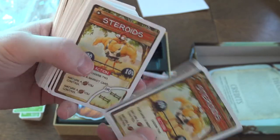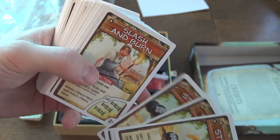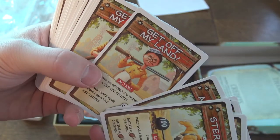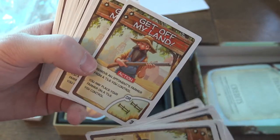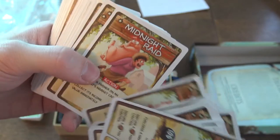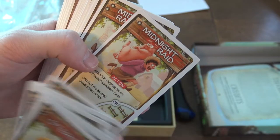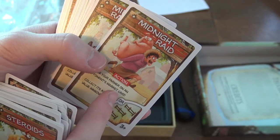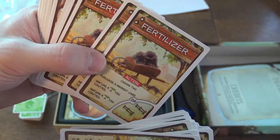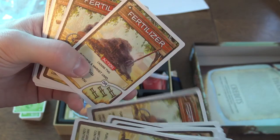So here we have — oh my god — Slash and Burn! Get Off My Land, Get Off My Land. Let's see: implements, actions — lots of them. Oh, that's a lovely picture. Midnight Raids — 'place your farmer on an opponent's market cards, collect its income value immediately.' Lovely! Fertilizer, and small one, big one, and some other combine harvesters.